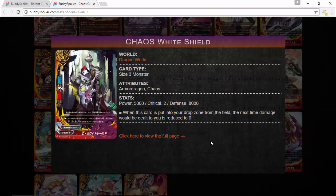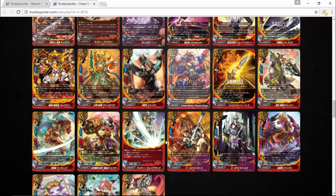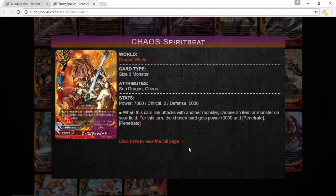There's also Chaos White Shield. When this card is put in the drop zone from the field, the next time damage would be dealt, reduce it by some amount — basically free damage reduction. You can use Chaos Drain, destroy this card, keep your Gear God on the field, and then the next time damage is dealt, it's reduced. Seems like a pretty insane card.